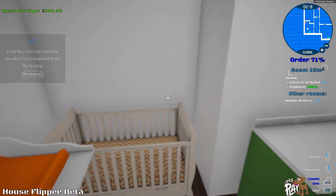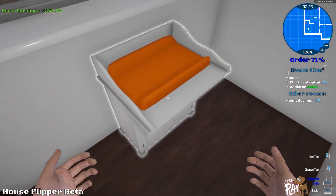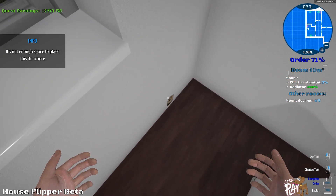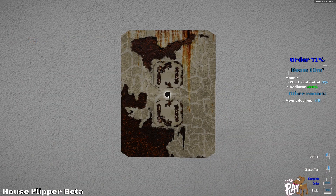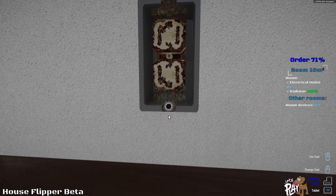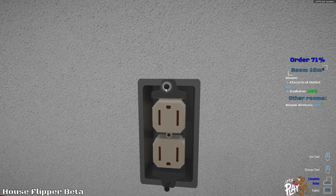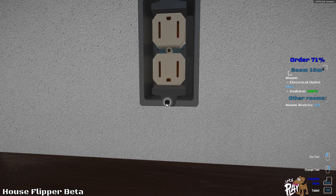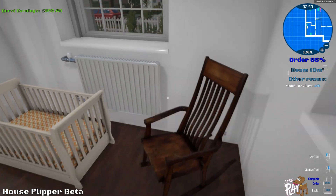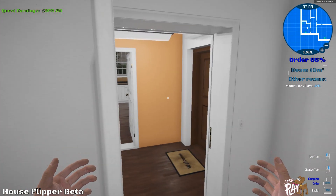We've also got an electrical socket over there that needs to be done. I think it's in that corner — yep, there we go. We'll get down and do this, help them out, why not. There's a baby's crib there, so we wouldn't be much of a handyman if we left a rusted electrical socket like that. There — okay, so that room's done.